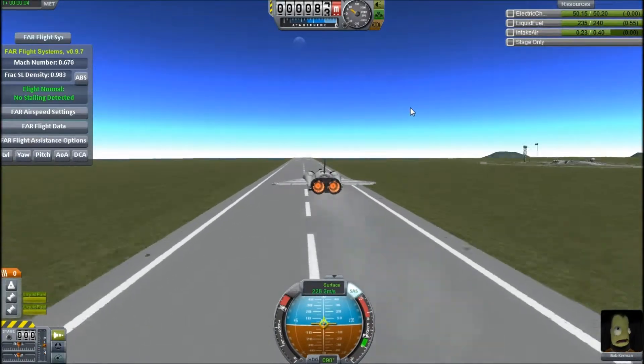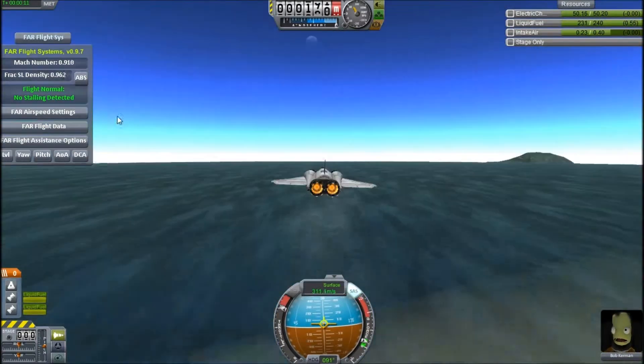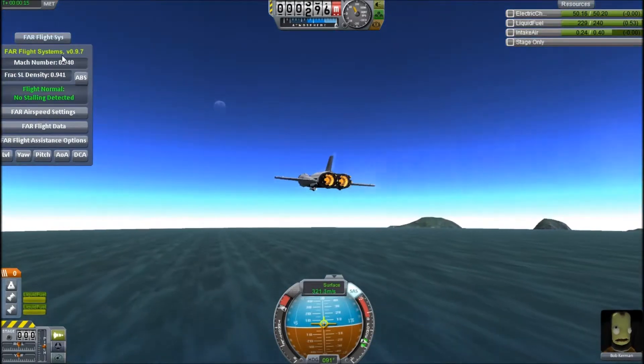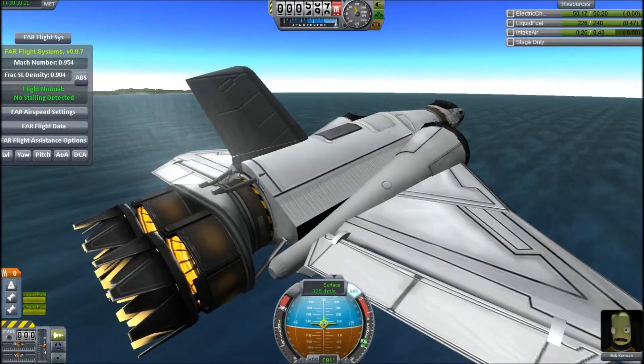You can see it's extremely fast — faster than 250 meters per second. It wiggles a little bit and look, it's Mach 1! This isn't quite right because Mach 1 is 340 meters per second, but you can see the Mach effects. Pretty badass.